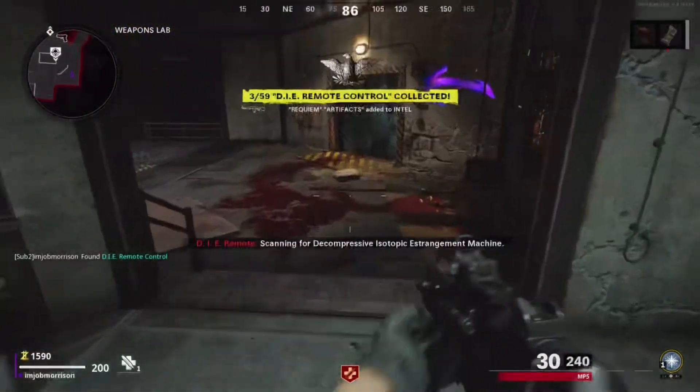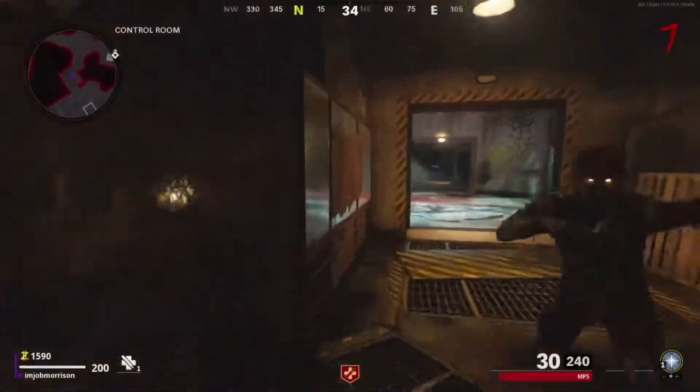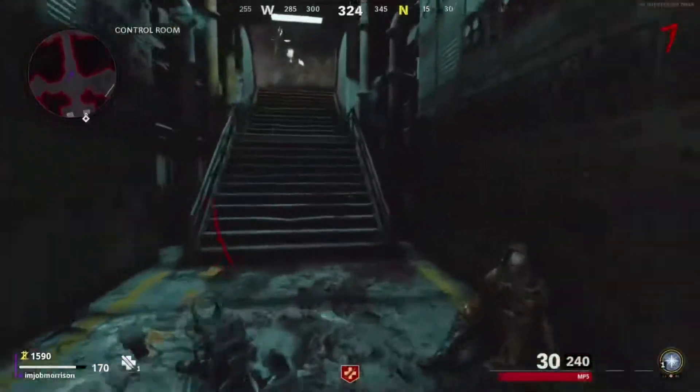Bam — you're going to get the DIE Remote Control. It's an ultra item, that's the rarity. So you're going to get that and then you're going to run all the way back to spawn, and this is where you're going to need a lot of zombies.